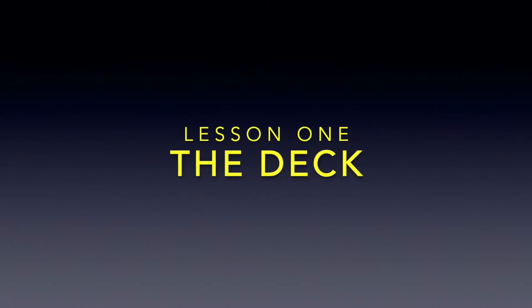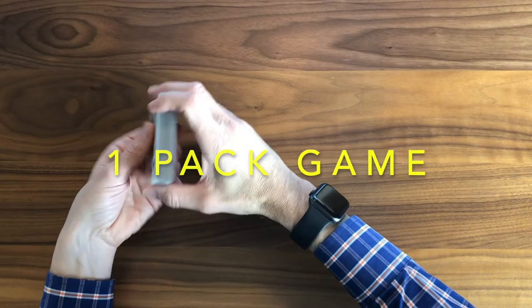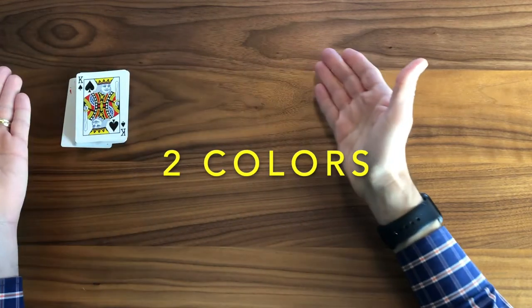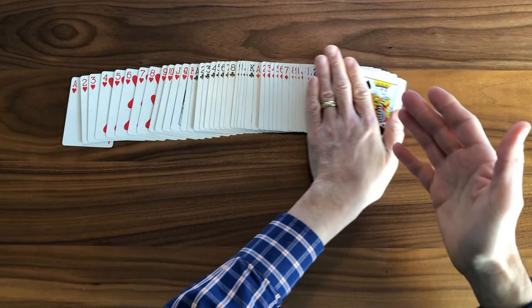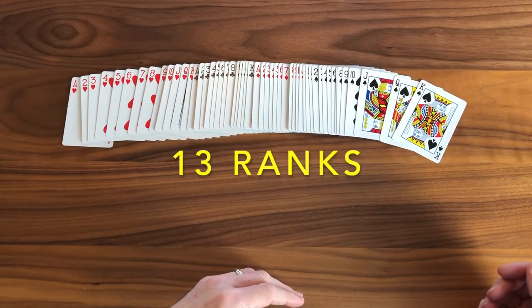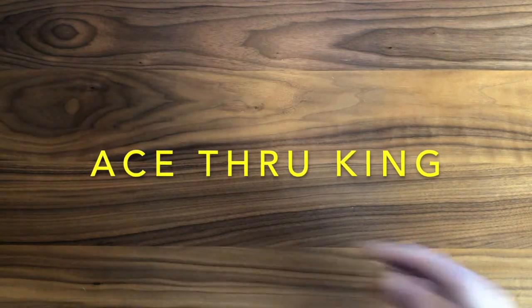So let's give it a shot, and we will begin with an overview of our deck. This is our standard pack of playing cards. This is a one-pack game, so all we need is 52 cards. The pack has two colors — red and black — we have four suits, and 13 ranks per suit, ace through king.